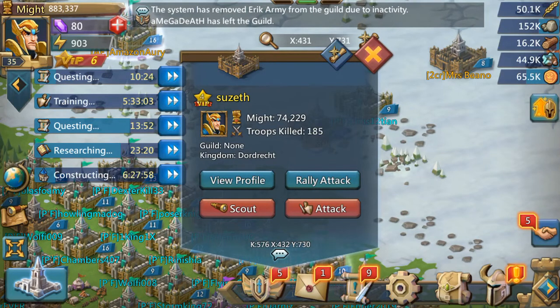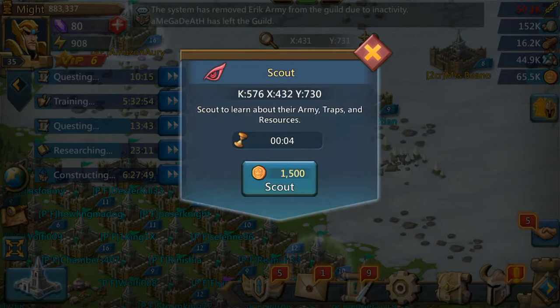A few options here. You can scout, you can rally an attack, or you can attack. When you scout, you're just going to click on it. You're going to have to pay a sum of cash — about 1,500 coins.